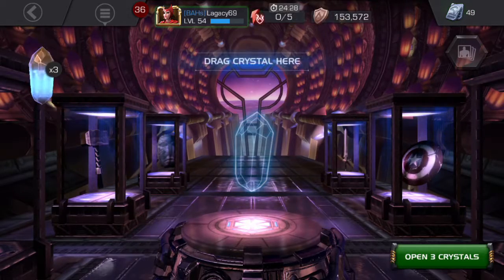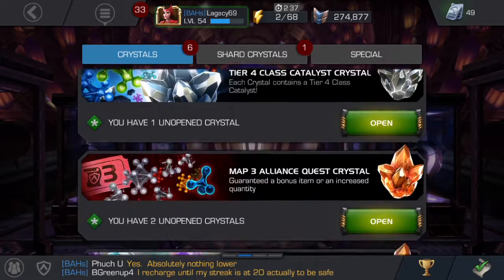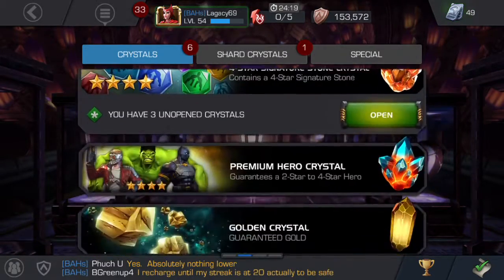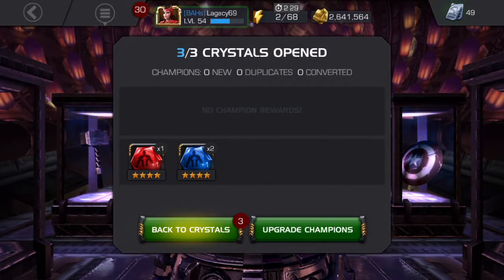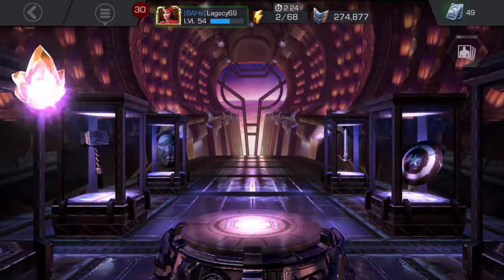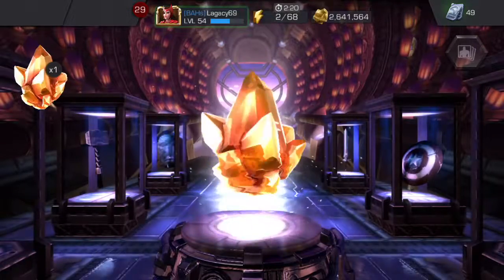Got some tier four class catalyst fragment crystals to open. I got this from the calendar yesterday — the T4 class catalyst, which is awesome. Going to open that up soon. From these crystals I really want some mystic. No mystic — that sucks.